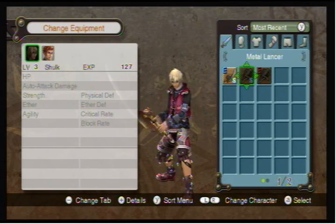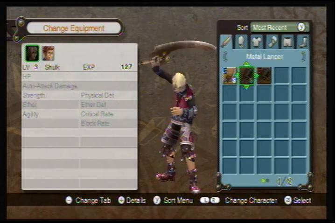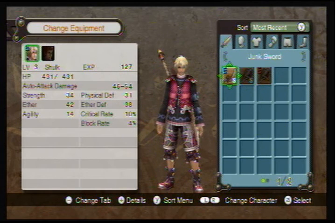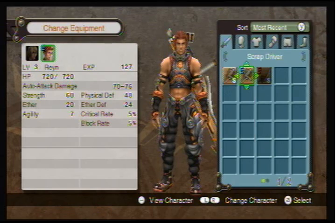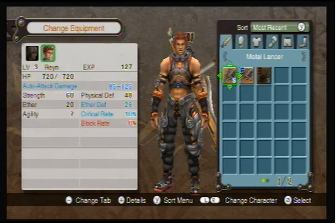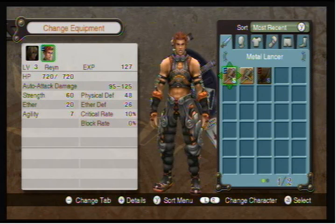Can I not equip it yet? Aw, I can't equip it yet. Oh, can I put it on a different character? Yes, I can. And it seems better. So there we go — now you have the metal lancer. Congratulations.